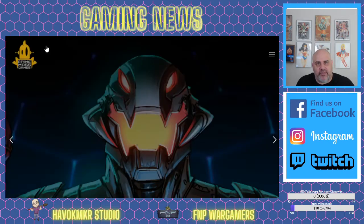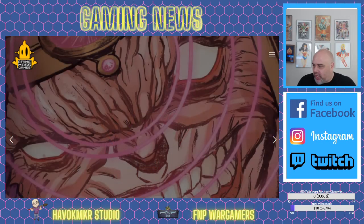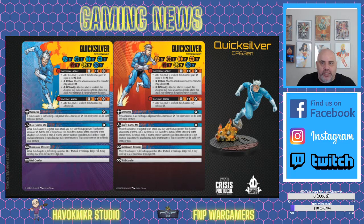Enough of that — give Atomic Mass Games a look, especially that free rulebook, so you have an idea of what I'm talking about. Let's get into Quicksilver, because that's what you're really here for. Pietro Maximoff looks like he is right now just in the Brotherhood of Evil Mutants. We know he's an Avenger later on, but they might change that up down the line.